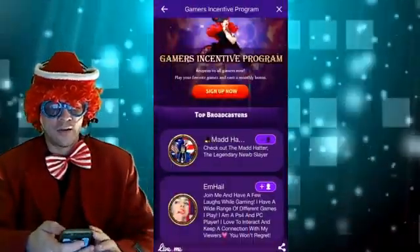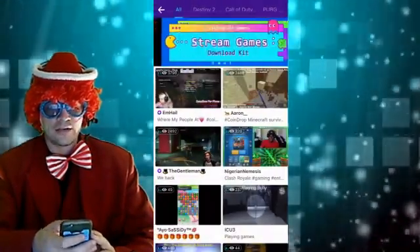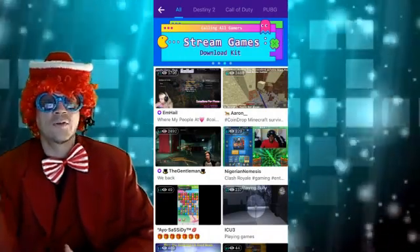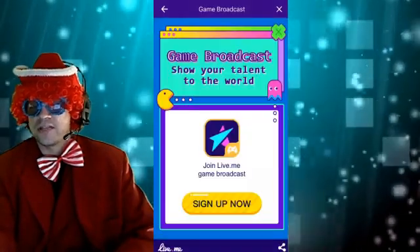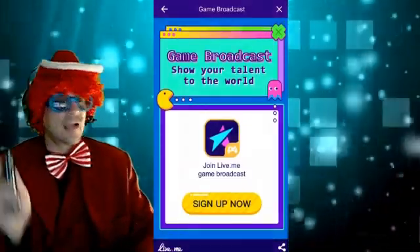Where were we? Let's go back. So you can press the sign-up button from there, or check this out — there are other tabs: there's Stream Games and Download the Kit. So if you want to download the gaming kit, this is what you're going to press. That'll get you into this tab. From here you're going to press Sign Up Now.